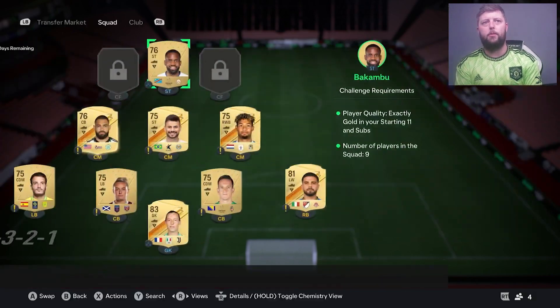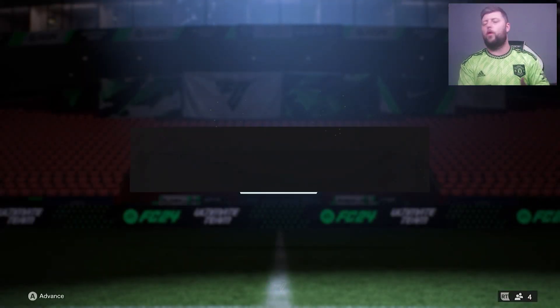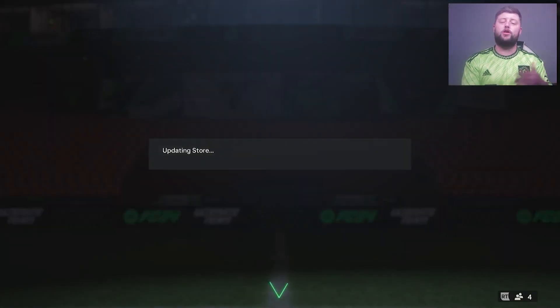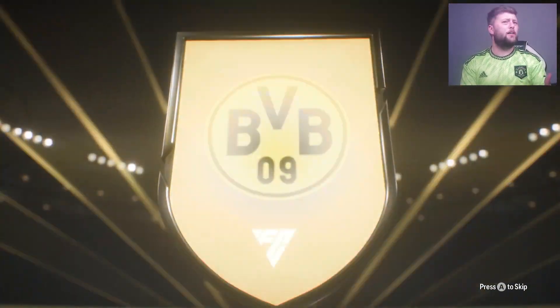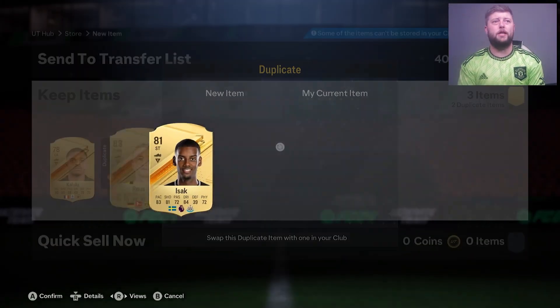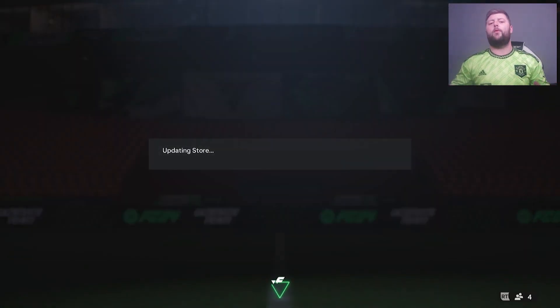I'll go through which leagues you'd be looking to put in and which you wouldn't, if you want to grind this as efficiently as possible. In the second 77x pack we get a German CAM - Reus or Robben - I'll take an 84 if given, but we got Reus. As for 83s, I'd probably just put them back in, as that's the best move. If they're tradable, that's even better - just put them up on the market.